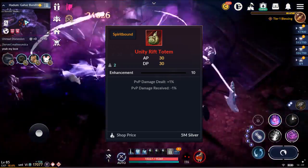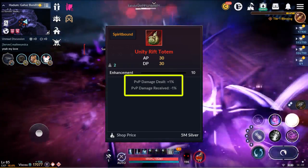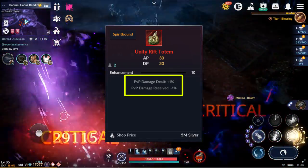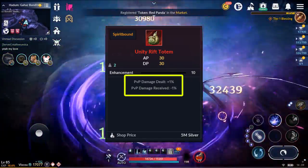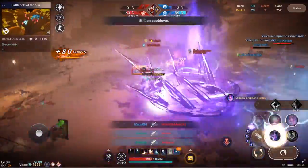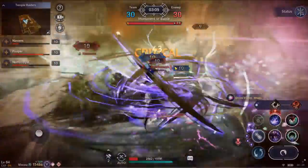The Unity totem is also important because it gives us PVP stats. This totem is useful in contents that the Salvation totem does not have any effect on. For example, Battlefield of the Sun, Arena, Ramones, etc.